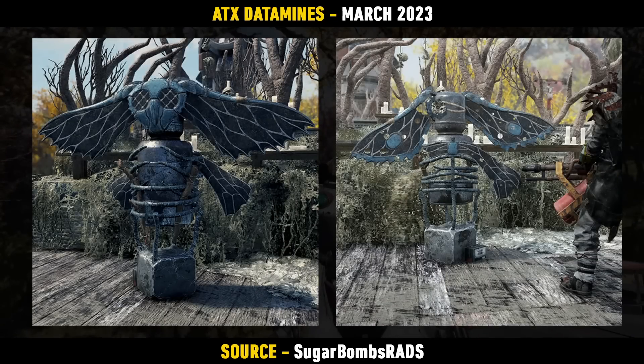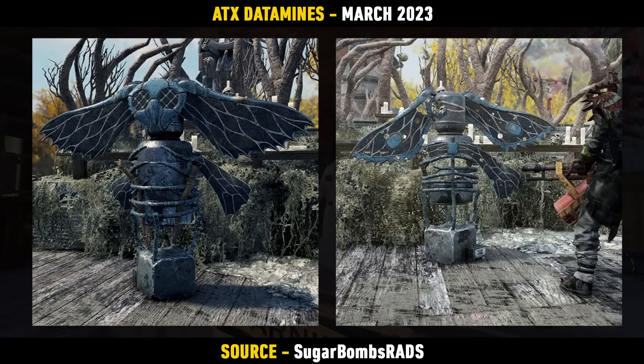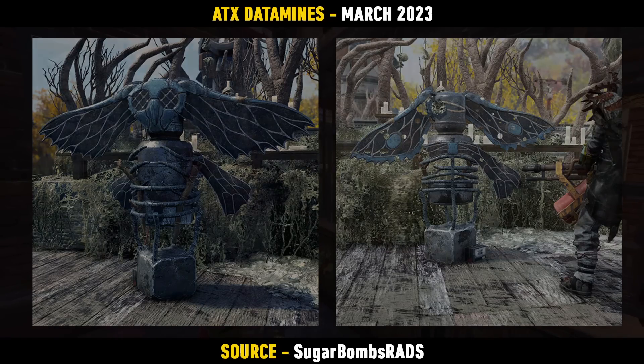There's also a new Mothman shooting target which has been found in the files. This is definitely an interesting one, and it's kind of nice to see a lot of Mothman themed items on the way — I always like the Mothman stuff, and some of the things we've seen in this datamine look really, really good.